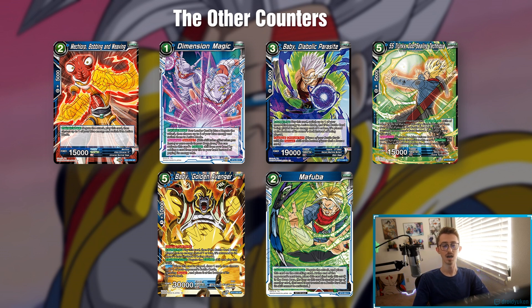SS Trunks Counterplay stops anything from being summoned and puts it back in the hand. You only do this past turn three or four if they can't get rid of your Unison, which is really hard because you're negating everything that goes after the Unison. Baby Golden Avenger is a Battering Laser and a Counterplay that is almost identical to SS Trunks, but you have to pay five for it unless you activate the Unison's marker effect to make him free.